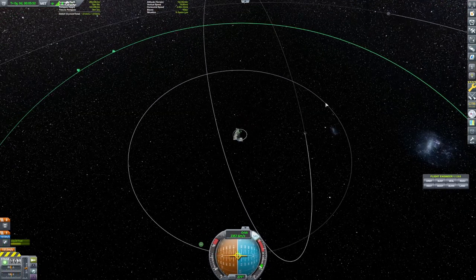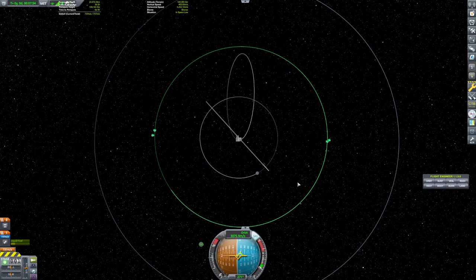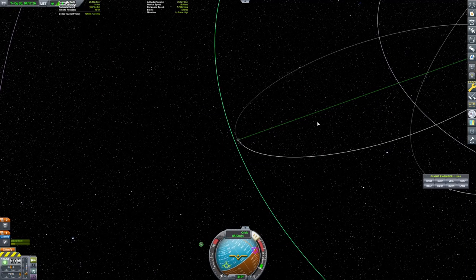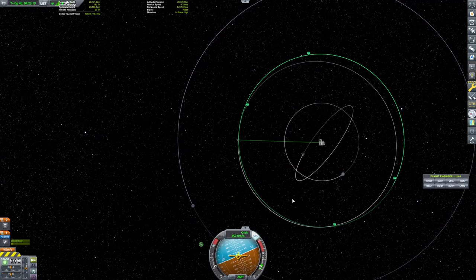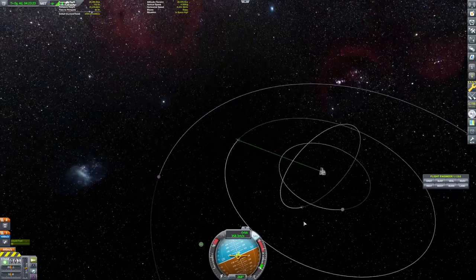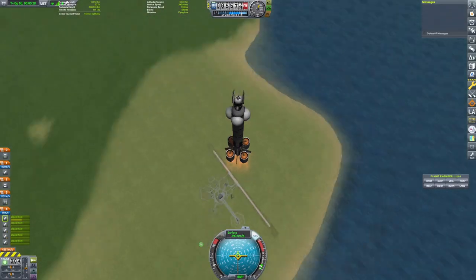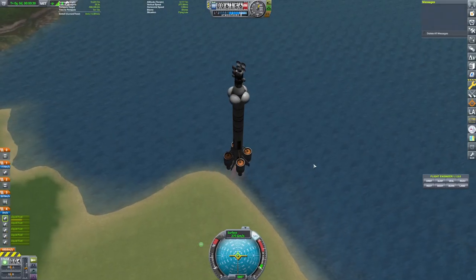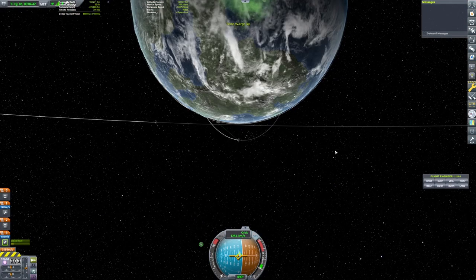Basically take every single mission and just grind them out. Take this mission — this one wants a very wide arc, that's fine, we've got plenty of Delta V. This satellite design probably had enough Delta V to go to the moon and back and then to Minmus. It had a lot. So another box checked, another satellite in orbit. I don't know if these will do relays — I think that they don't, based on what happens later. That's more foreshadowing.